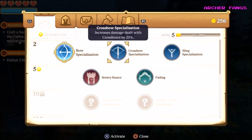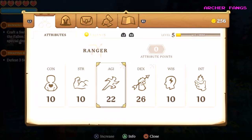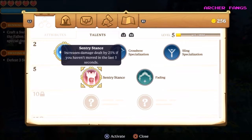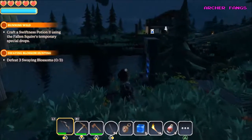We're level five! We got our new talent. Let's invest it — going straight to dex. Sentry Stance: increased damage dealt by 25% if you haven't moved in the last five seconds. Fading: when brought to low health, your dodge chance is increased by 50% for 10 seconds, but may only occur every 90 seconds. I think sentry stance would be nice — so we'd have an extra 50% increased damage.